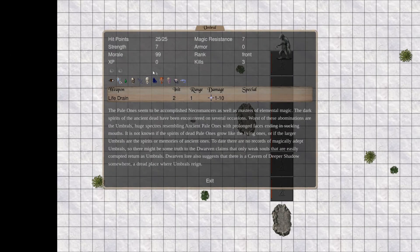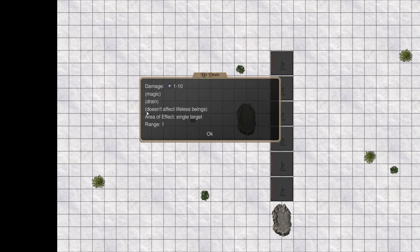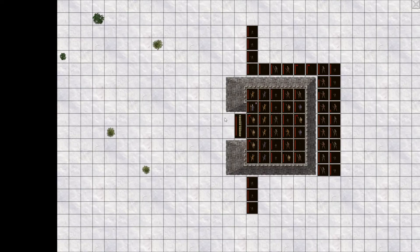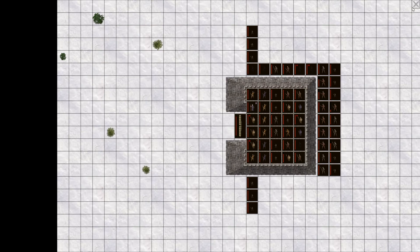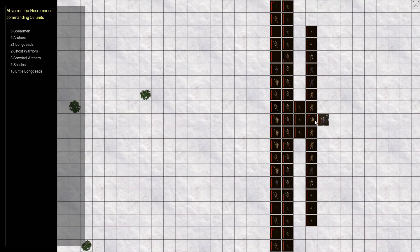Looking at these guys — they're ethereal, so 3 out of 4 attacks will miss them, but they have life drain. Life drain doesn't affect lifeless beings, and we have a lot of lifeless beings like the long dead. If that's the only attack they have and it can't affect lifeless beings, maybe we can go in with only lifeless beings and have no chance of losing anything.